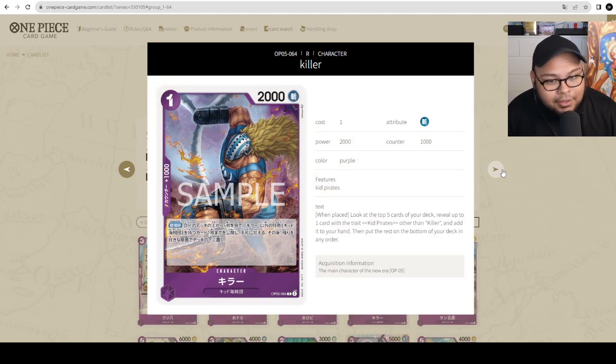Now let's move on to Killer — 1 cost, 2000 power with 1000 counter, and it's a searcher. On play, look at the top 5 cards of your deck, reveal 1 card with the Kid Pirates trait other than Killer, add it to your hand, and place the rest on the bottom in any order. This is good if you're playing a dedicated Kid leader like red-purple Kit from ST10. You can use Killer to look for the 5-cost or 7-cost Kit — all really powerful cards. In a dedicated Kid Pirates purple base shell, this would be a great staple.